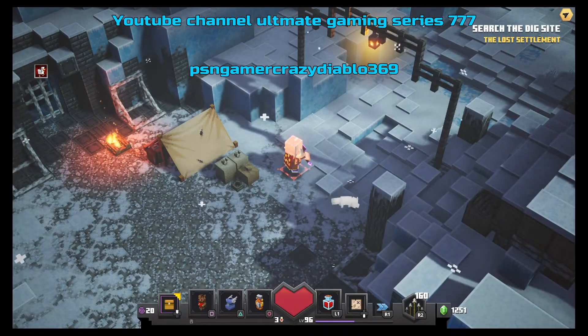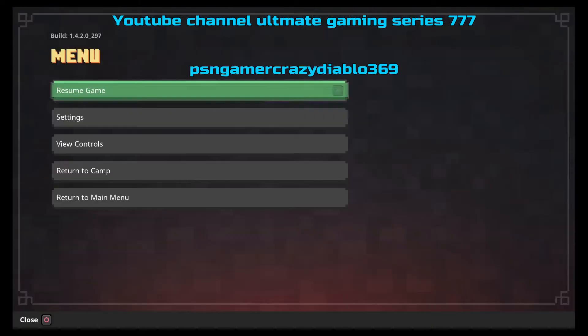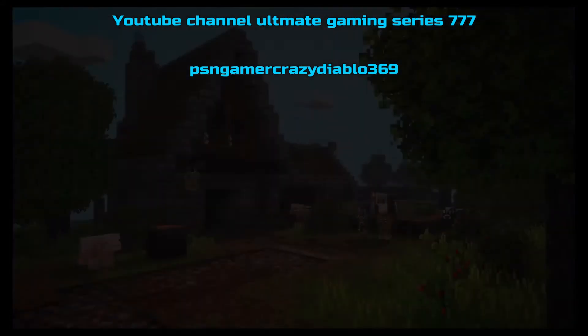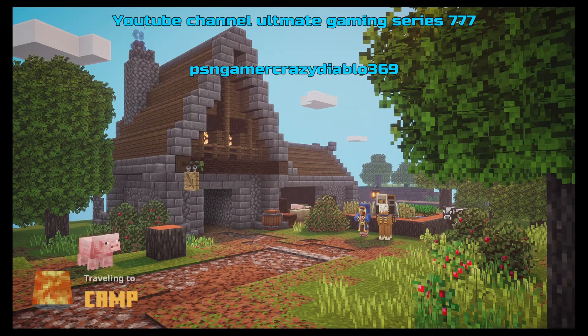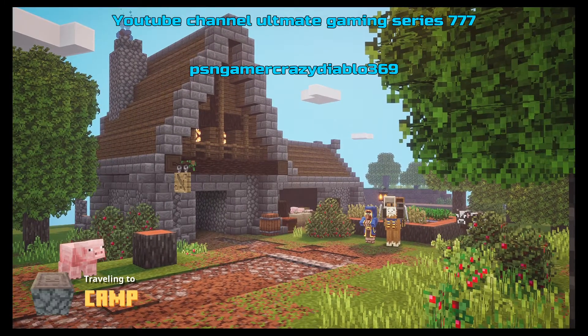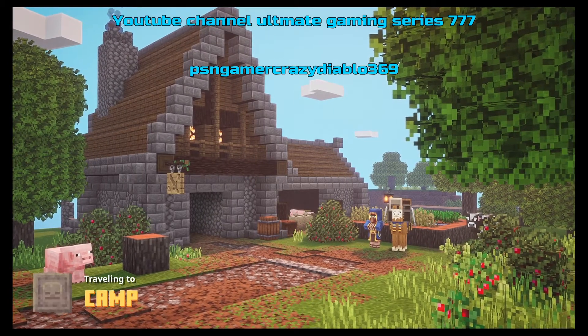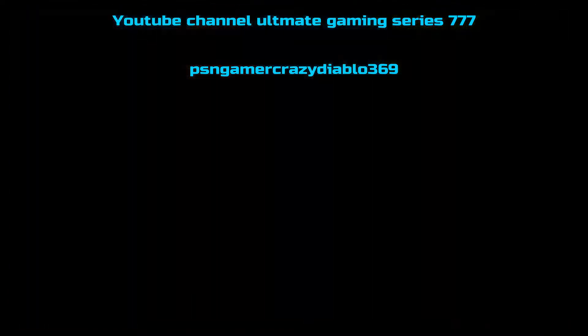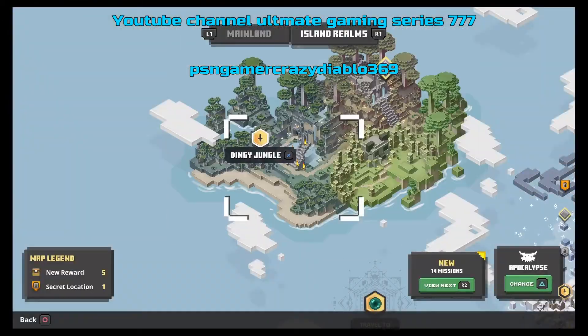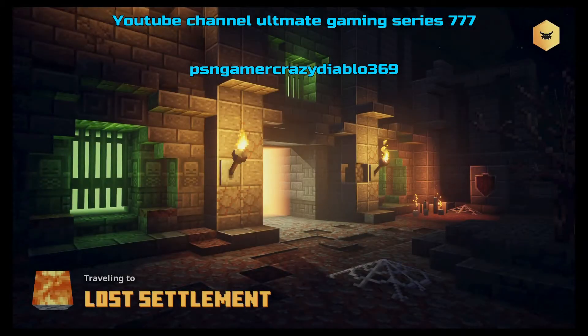What I also want to point out is that if there are no secrets on the map, just back out and go back to camp — because secrets are what we're actually looking for. One or two secrets on the map would be good. Just keep reloading until you get at least one or two secrets on the map, then go back into Lost Settlement and try again.